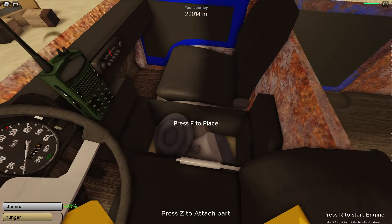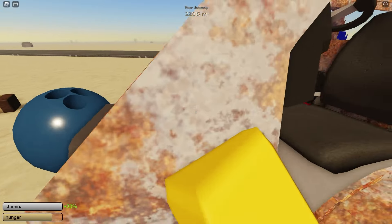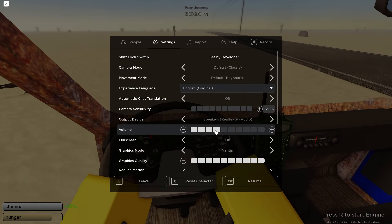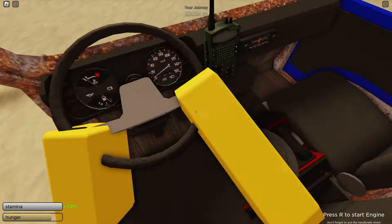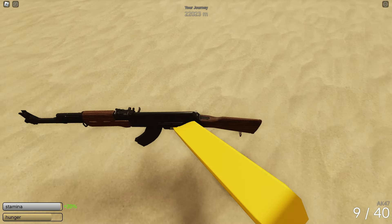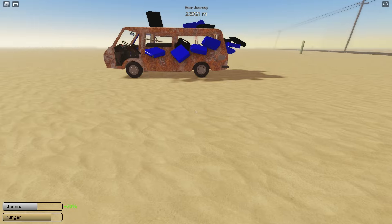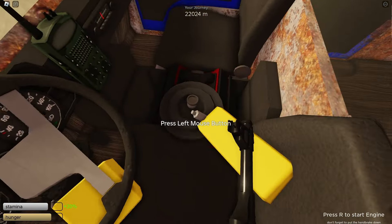This is the new best engine. I'm assuming it probably uses diesel, but we might as well try it with regular gas. Now let's go ahead and hop in and try turning it on — and it did actually start, which is pretty nice. It looks like it doesn't use diesel, which is awesome. So this is the best engine — it uses gas, which is much more common than diesel.